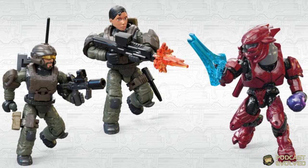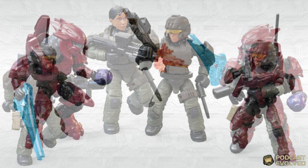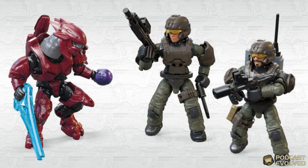Alongside them we get a Crimson version of the Elite Mercenary. There are some cool accessories here: leg straps for the Marines, the radio, helmets for both Marines. You can remove the female Marine's helmet and she's got hair underneath, an energy sword for the Elite, a plasma grenade, and some other weapons as well. So looking really, really good.